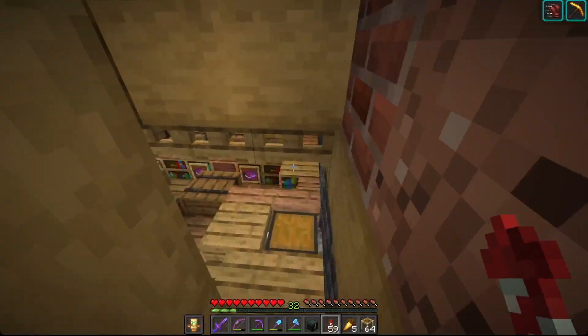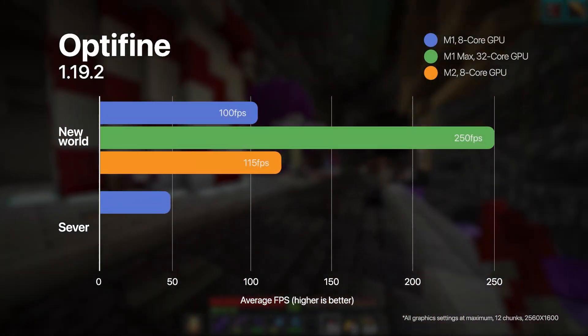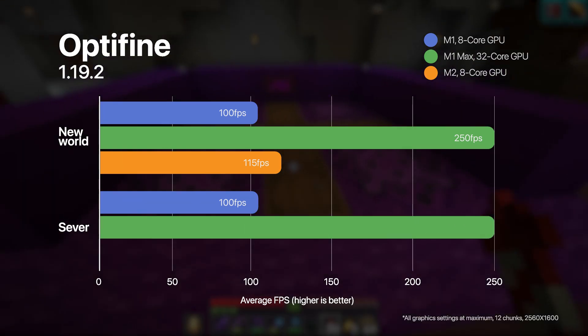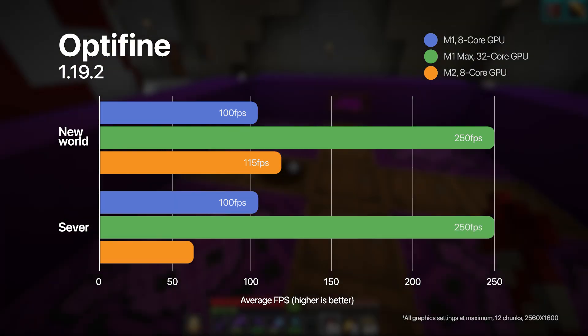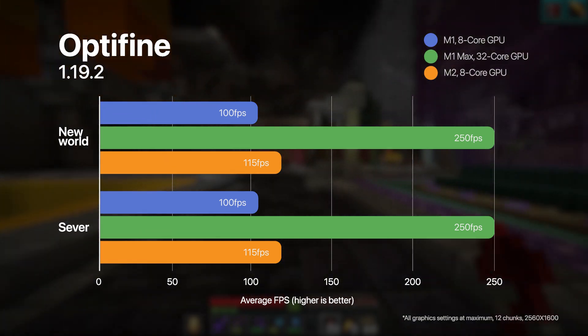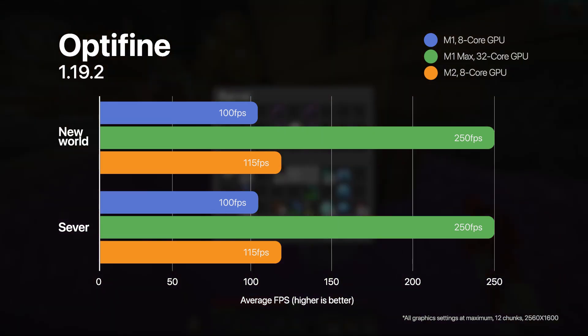Interestingly, when we move from the new world to the server, we actually don't see a difference at all with Optifine. In fact, all the numbers were absolutely identical. So if you're using Optifine, it doesn't make a difference whether you're playing in a single player world or on a server — you're going to see pretty much the same performance on both.